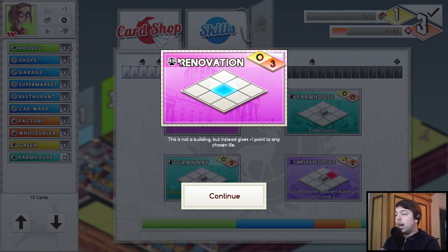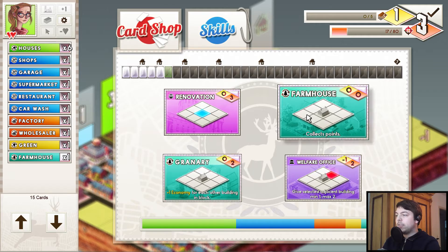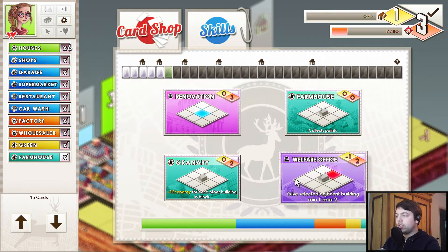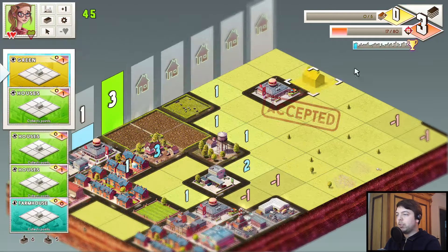It has a downside though — it's not a repeating card. You can see this card has arrows around the symbol up here, which means the card will stay in your deck when you play it. If you play Renovation, it will get banished from your deck, so it's a one-time use. I don't like those one-time use cards too much. Let's take another farmhouse instead — I think we actually do that.